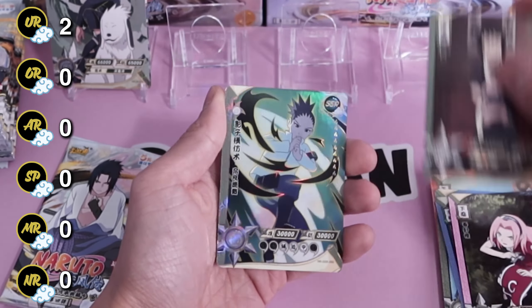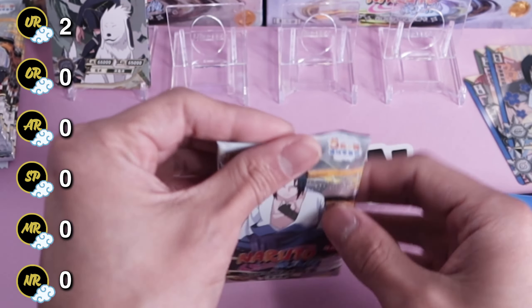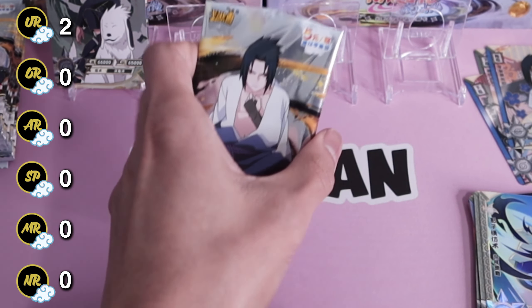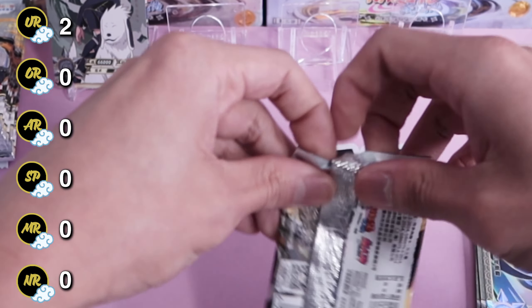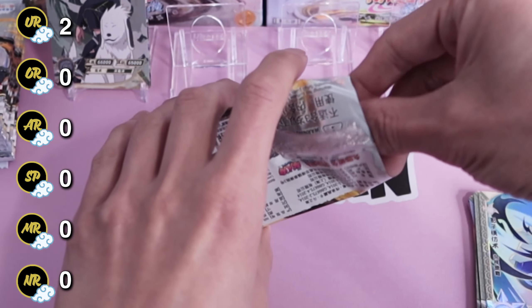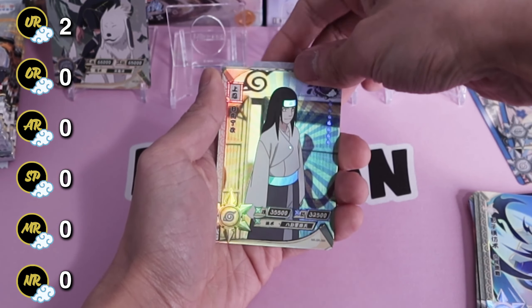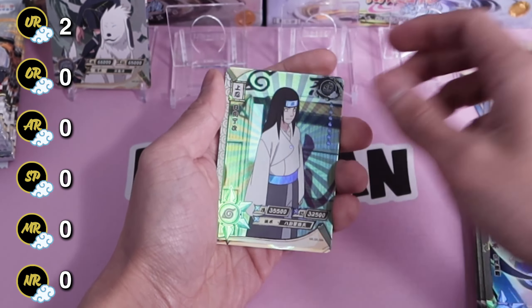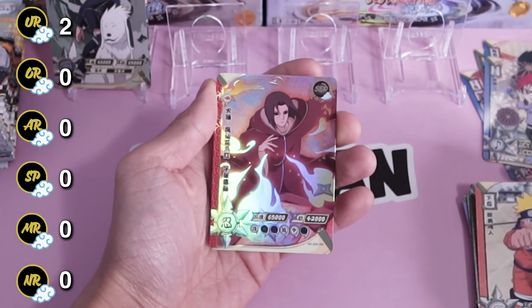We have Sakura, Shizune, and Shikadai SSR. This should take us to halfway — we have TR Karin, Neji, Neji, Shikadai again, Naruto, and Itachi.